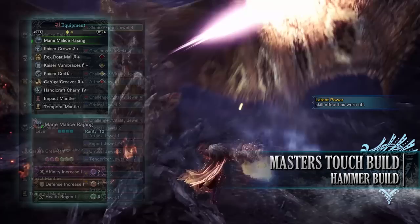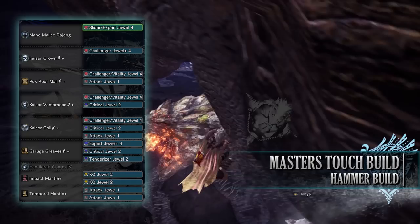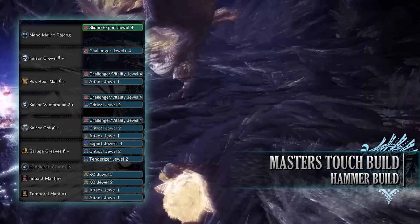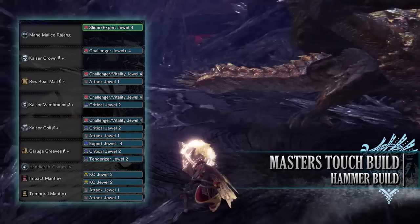As for the jewels, you may have to swap some out depending on your collection. I've gone for tenderiser jewels to max out weakness exploit, critical jewels to max out crit boost, and challenger jewels to max out the agitator skill. Some of these had byproducts, namely vitality jewels to max out health boost. I've then gone for expert jewels for some critical eye, attack jewels to get attack boost to at least level 4, and a slider jewel for the affinity sliding skill.